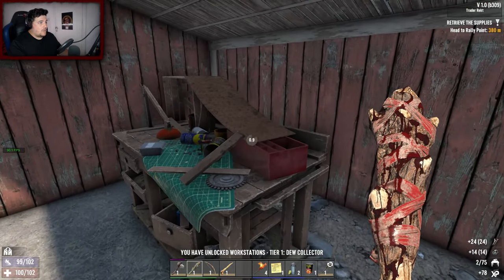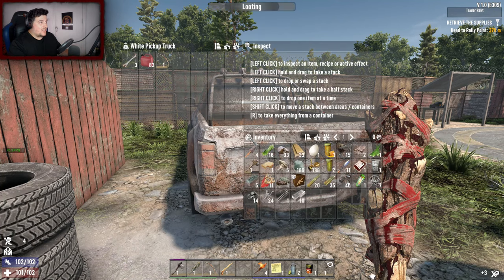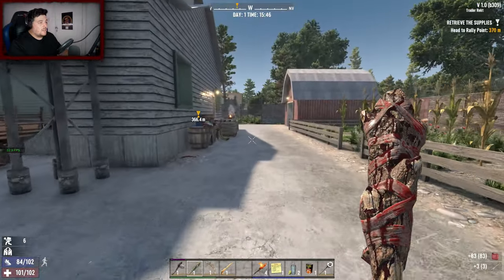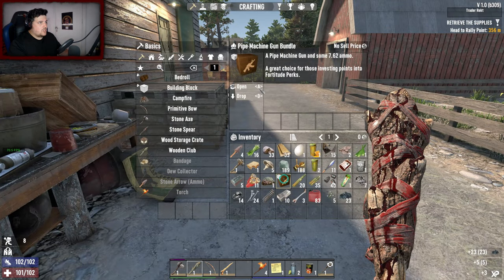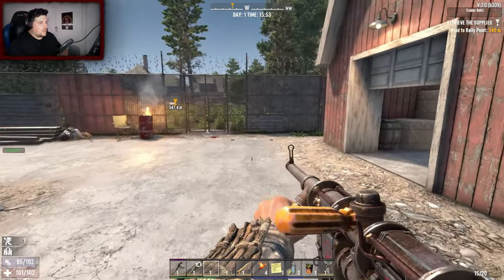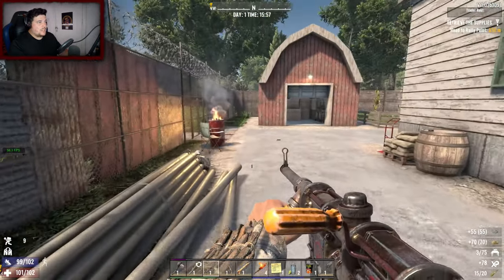Forge Ahead book! I can make a dew collector now. There's a cement mixer - normally cement mixers are like a guaranteed Forge Ahead magazine. Let's open it up. We did get some extra rounds. Chuck it on the hotbar, reload it. I love that you can now see the armor on your arms - that's cool, it never used to do that. Forge Ahead - nice, good to see that's still a thing!